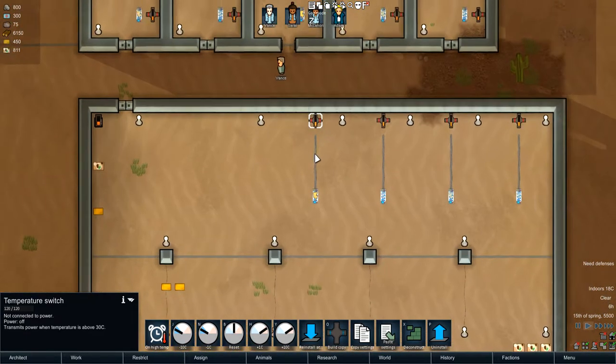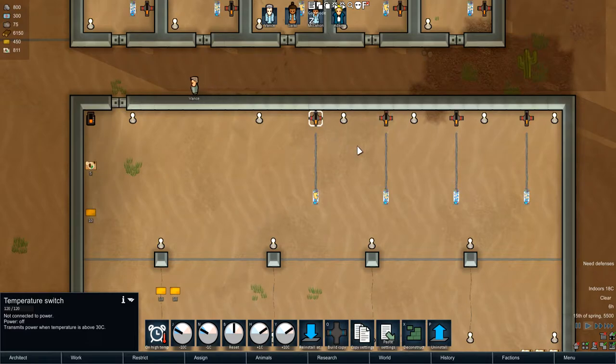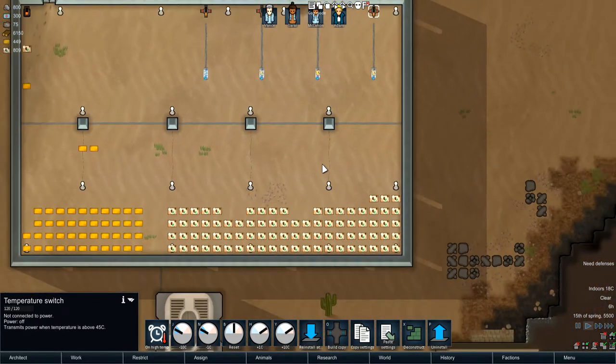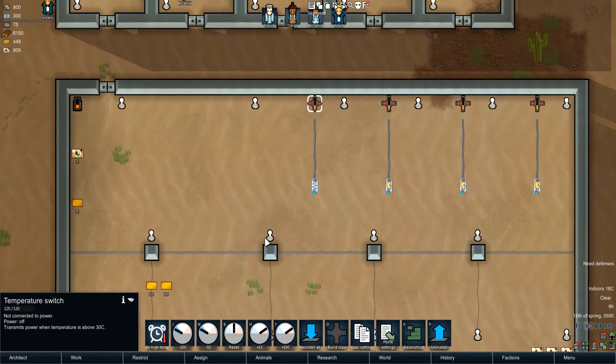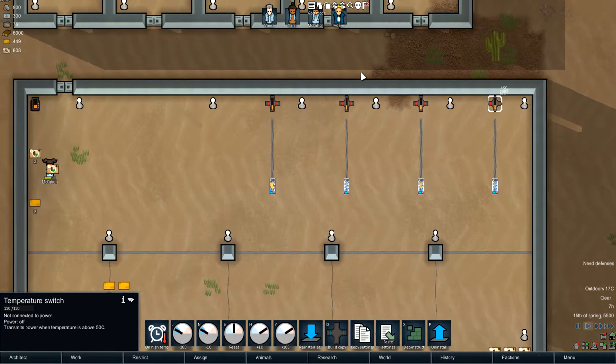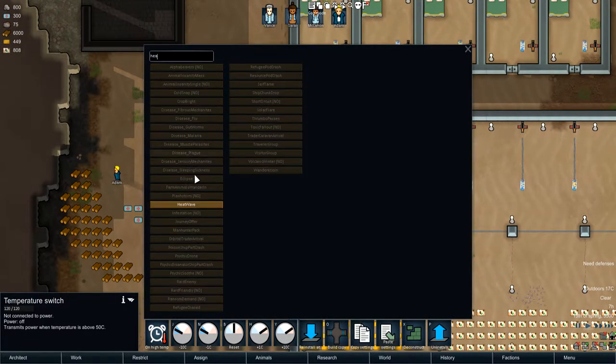Anyways, I'm going to go ahead and spam heat waves so you can kind of see the effects these have. I've got this one set to 30 degrees, and I will set them all in intervals of five. I don't actually know how hot it will get outside — I'm estimating about 60 or so, so inside it'll be a little bit colder than that. Let me just make this 35, 40, 45, 50. All right, let me go ahead and put on like three heat waves. I think we'll be okay.